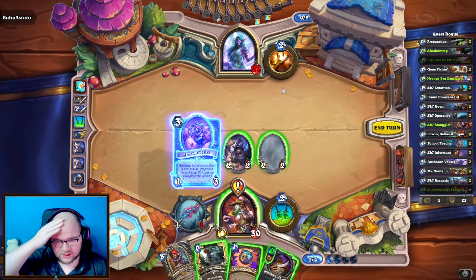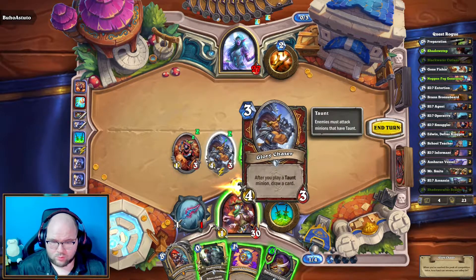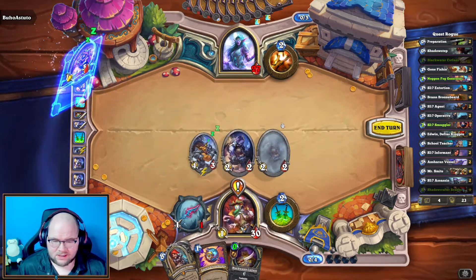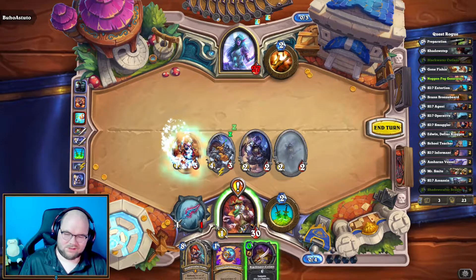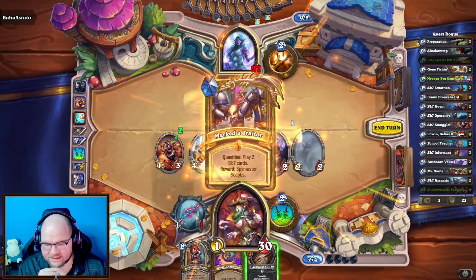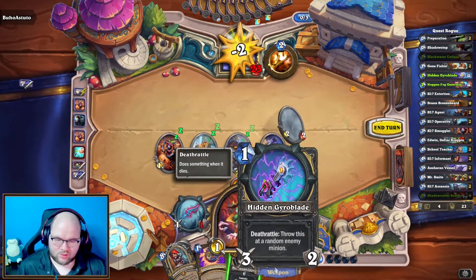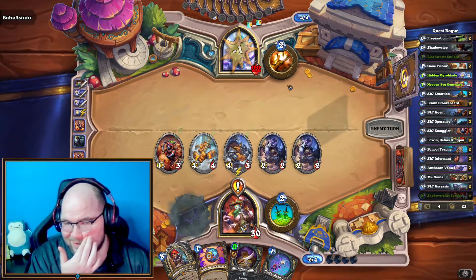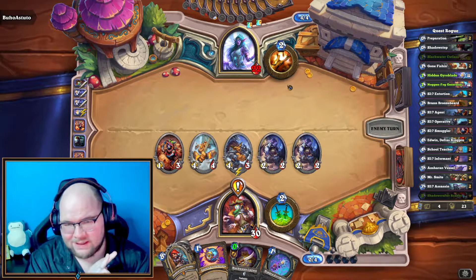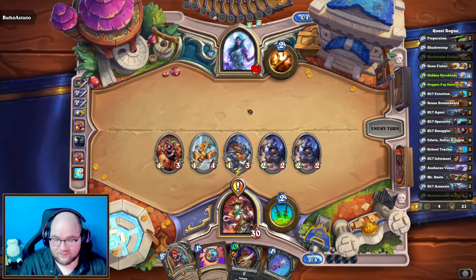Let me play Smuggler. That's actually not bad — we're gonna play it again. Boom, completed stage two. Oh, Hidden Gyro Blade! All right, now we do have a wide board, which could be troublesome if they have the Shellfish coin into the whispers thing that silences and deals seven damage. I have 14 damage on board.